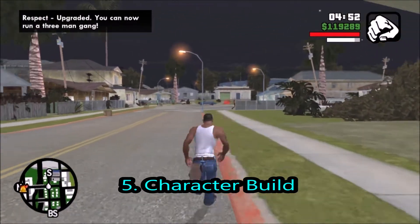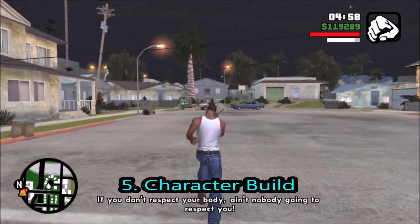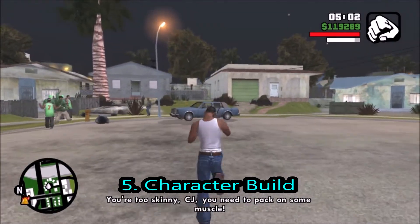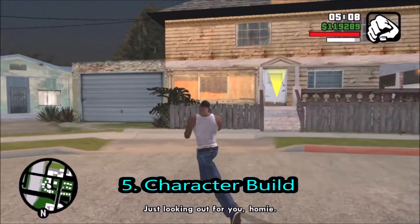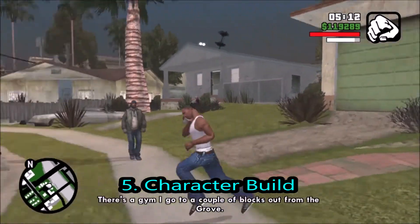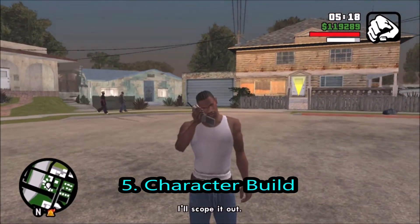Starting off with number 5, and that is character build. What do I mean by character build? Actually choosing your character's shape and size. Here we're looking at GTA San Andreas, how we could actually go to the gym. CJ could actually choose to be fat, skinny, or muscly, and we could actually choose him to either keep that weight or shape, or even choose him to decrease it.